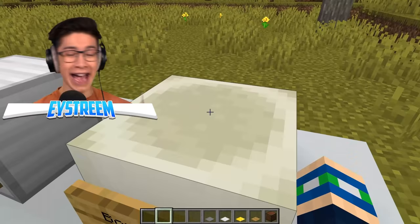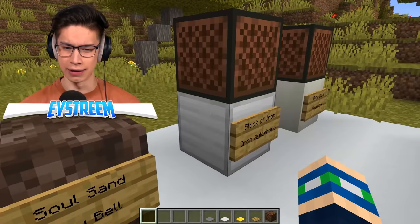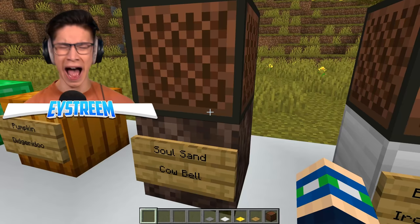Got eight down. With a bone block, you get a xylophone. I really like the sound of that one. With iron, you get an iron xylophone — that's like a deeper sounding version of the bells. You get a cowbell with soul sand, which is just weird. How does that make sense?